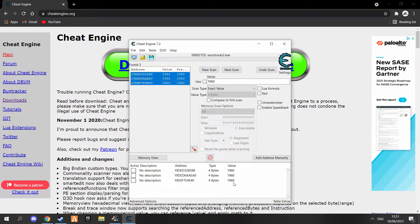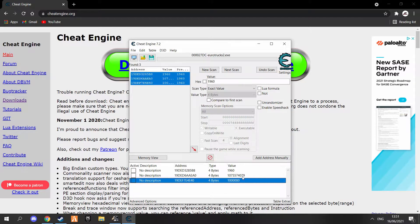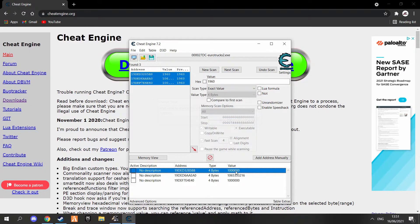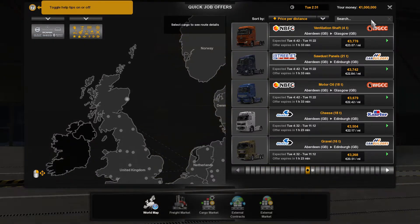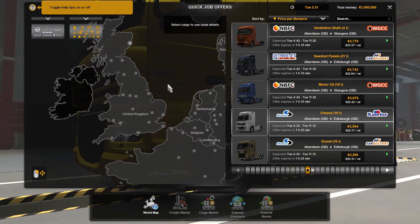Select all the results and drag them down to the bottom. Then change the value to your desired amount of money — so let's just go with 1 million. Press OK and do the same for each of them. Then go back into the game and boom — your money is 1 million.